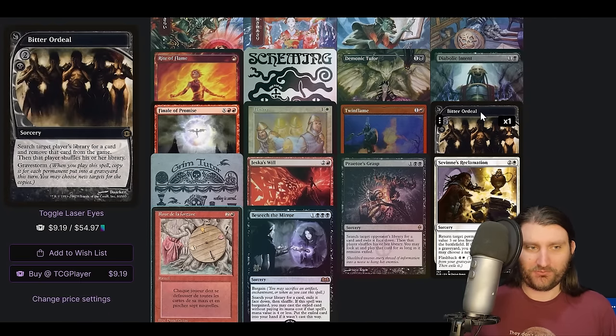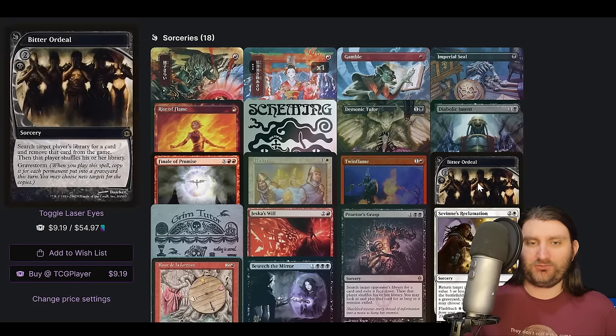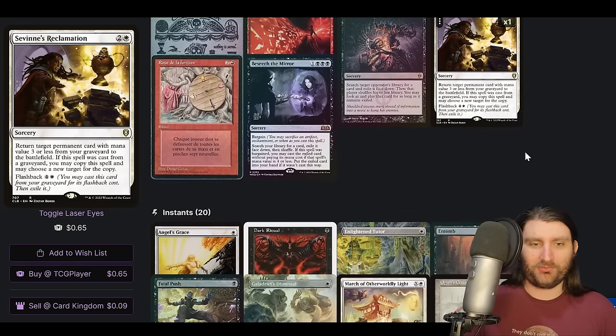And then Bitter Ordeal is really cool — search target player's library for a card, remove it from the game, then that player shuffles, and it has Gravestorm. When you play this spell, copy it for each permanent put into a graveyard this turn — you may choose new targets for the copies. So it won't trigger off of milling, but it will trigger off of cracking treasures because those are permanents that go into a graveyard. We can use this to search opponents' libraries and get rid of their win cons. But then at a certain point you can net Gravestorm and just get rid of everybody's stuff — the library's kind of gone. We're on Besiege of the Mirror, J-Will, just turbo Mardu nonsense.